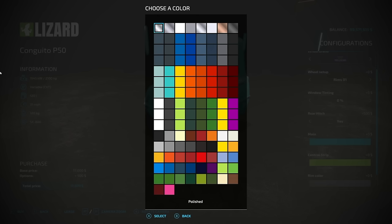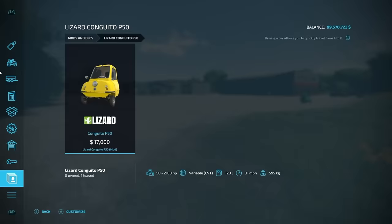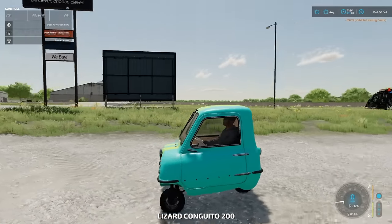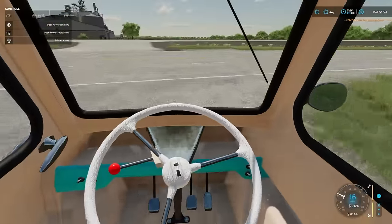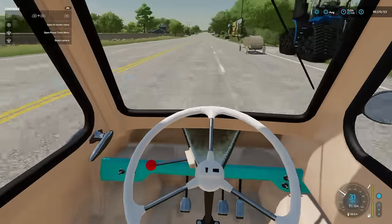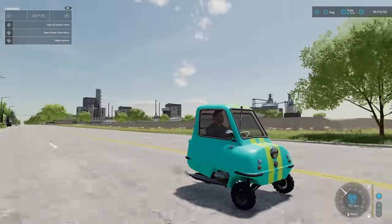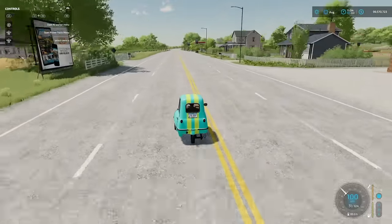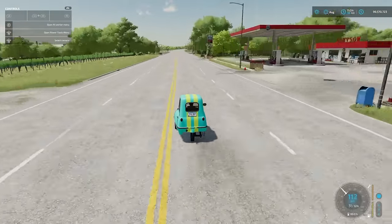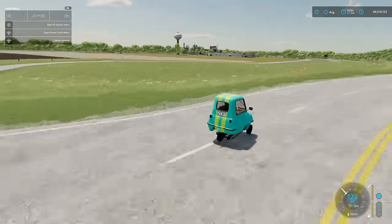Rear hitch we have yes or no — definitely going yes. Main color options include Tiffany blue, which looks really bad as a tractor color. Chrome rim option looks great, and there's a license plate option too. Jumping in with the 2,100 horsepower setup — it claims 124 miles per hour. Testing it out, it's already going way faster than it should, the camera can barely keep up, and it actually made it up to 124 miles per hour without realizing it.